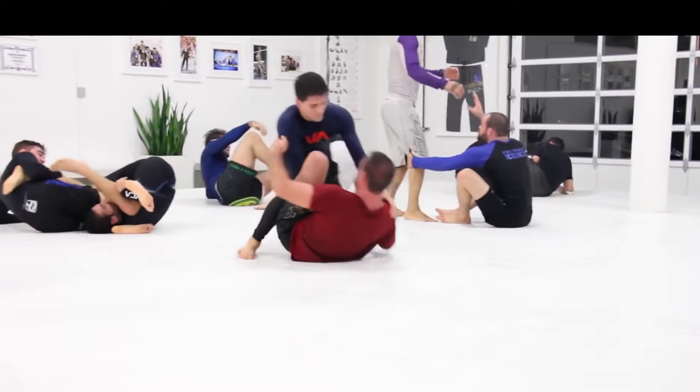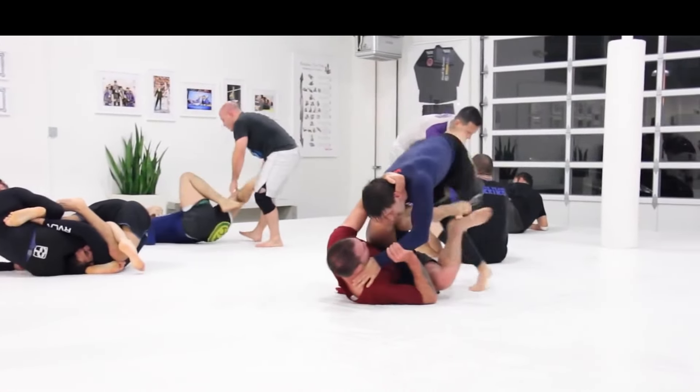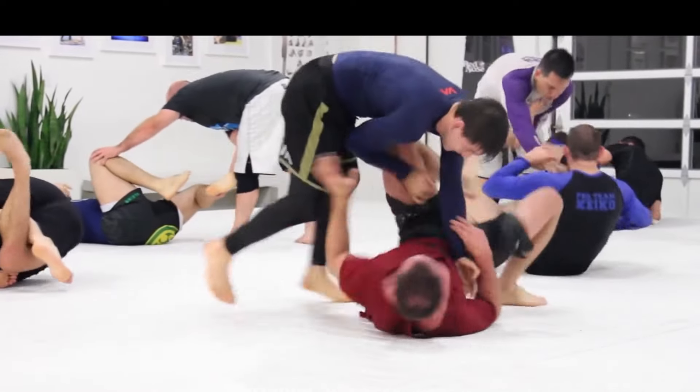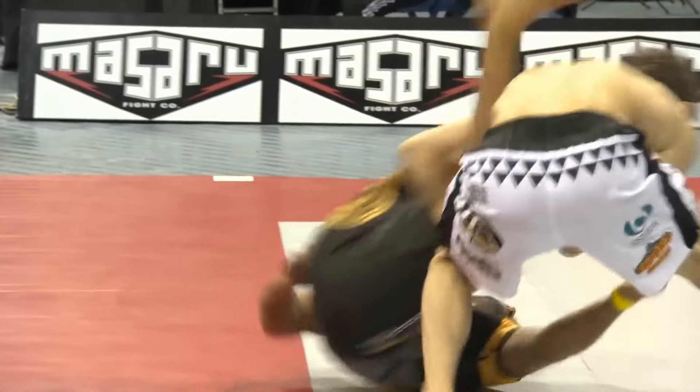Haffa Mendes also uses this type of leg drag, but not from a loose passing situation. Instead he's waiting for the guard player to bring that leg across like a butterfly hook, and then that's going to be his timing to go for the leg drag.